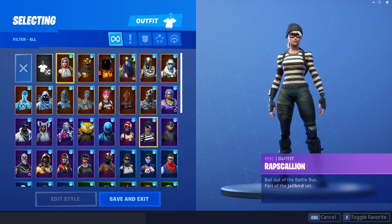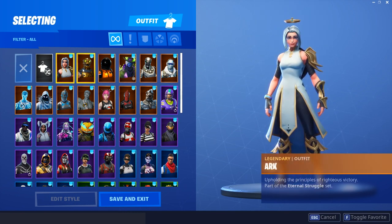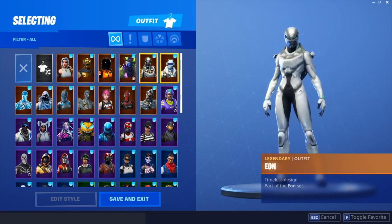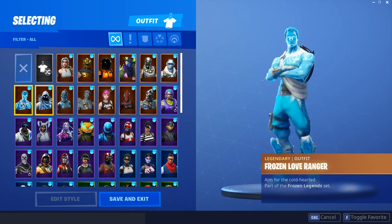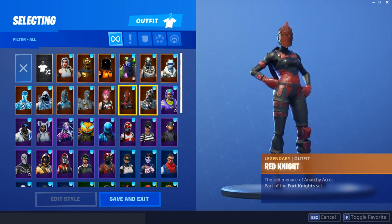So we're going to check out the rest of this guy's account before we go over the Honor Guard skin with every back bling he owns. He has the Arc, the Battle Hound, the Dark Vanguard, he has the Dead Fire, the Eon skin as well. So this guy has one exclusive skin - we'll see if he has any more. He has the Frostbite and then the Frozen set as well. He has the Love Ranger, the Power Cord, the Red Knight.